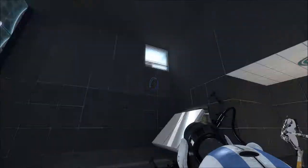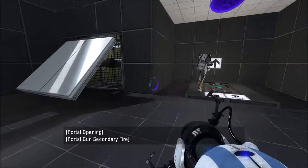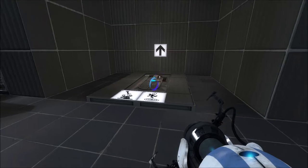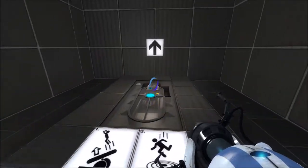Lisa, once again, very easy test. Put one here. Good. So this one's like a launcher — you step on it, shoots you up. I'm going to go through my portal, out this portal, into there. See? We did it.